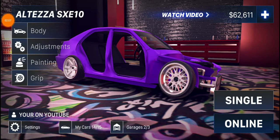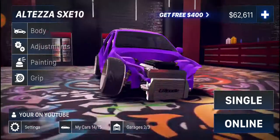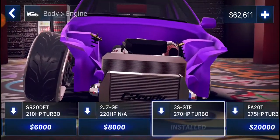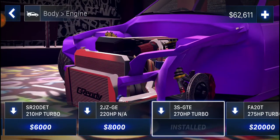So this is a Toyota Alteza SXE10 — the IS300 equivalent. This is the car we're going to be doing today. I'm very thankful because it already came with a 3S-GTE engine, though it's probably the wrong engine for that car.